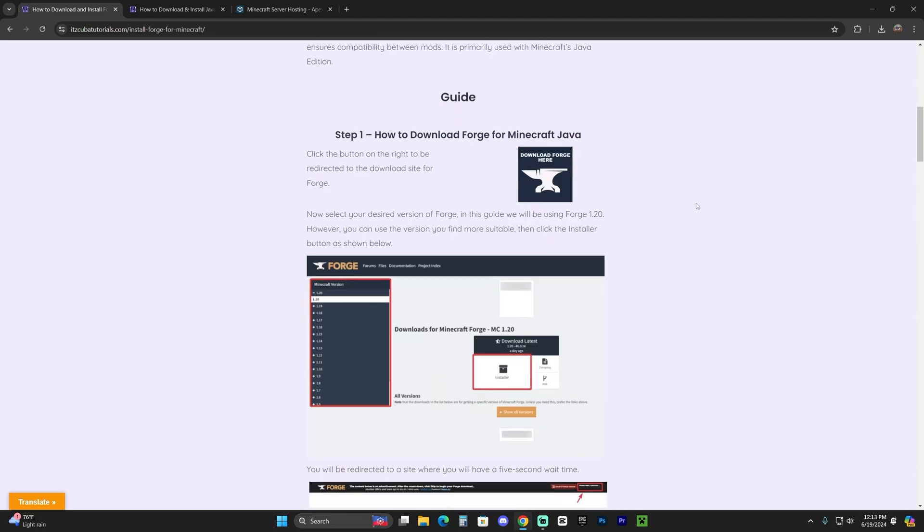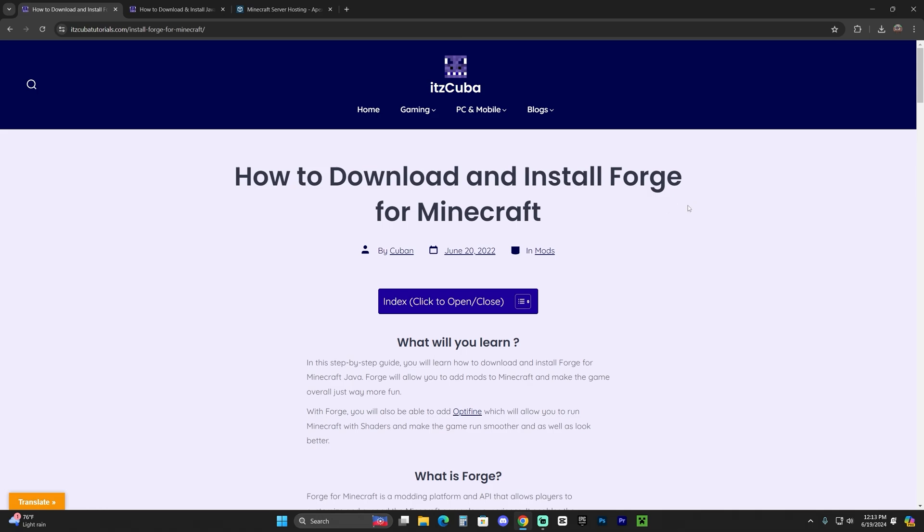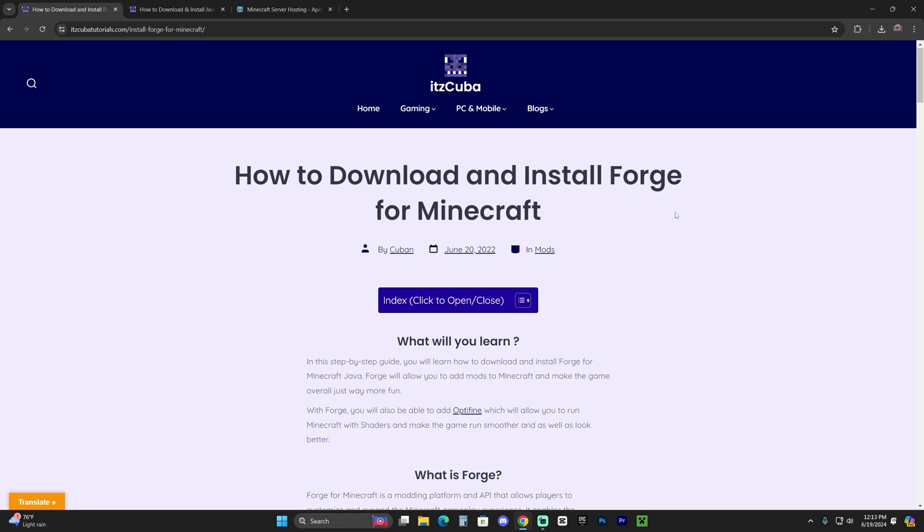You're going to need to forward your IP address for your friends to join. Your IP address contains a lot of information about your location and your internet connection, so you don't want to be giving out your IP address to strangers.